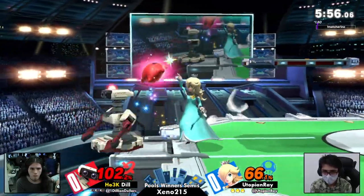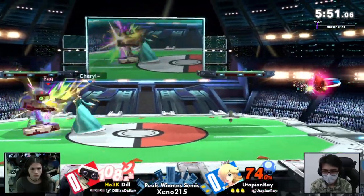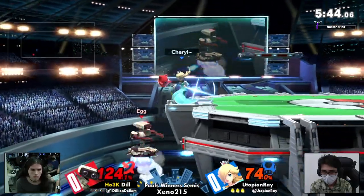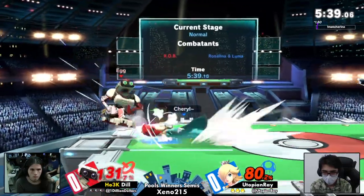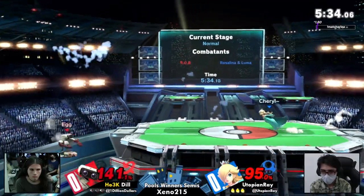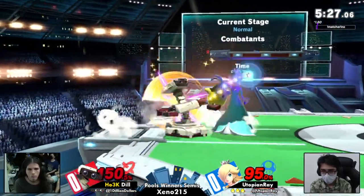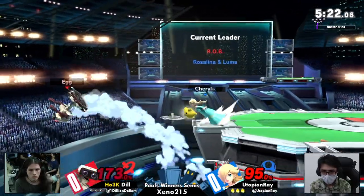It's only been about a minute or so into the game and Dill's almost running out of gas. Utopian Ray really putting a lot of pressure onto Dill across the stage, over on the ledge. Something that Rosalina excels so well at is the ledge traps, especially with Luma online. Both Luma and gravitational pull are going to be able to fight back against everything that Rob wants to push onto stage — with gyro, with laser, with hitboxes. Luma can eat up those hitboxes. Already the gravitational pull.